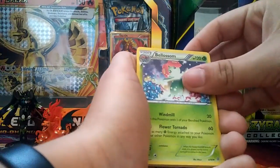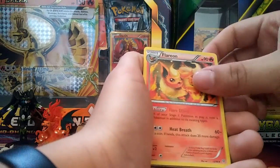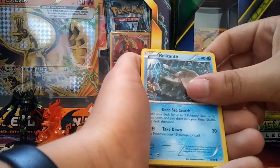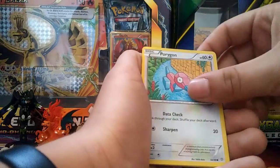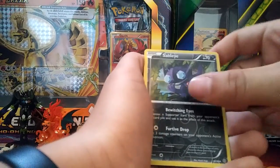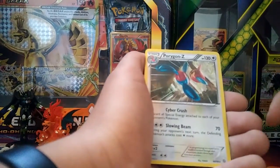Got a Blossom Forest of Giant Plants, a Flareon, a Persian, a Relicanth, a Porygon, a Goal Alert NK, a Sableye reverse hollow, and a Porygon-Z.